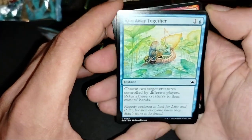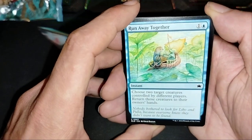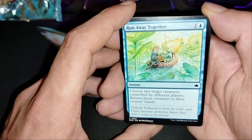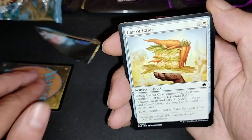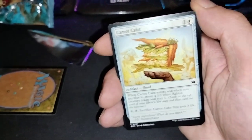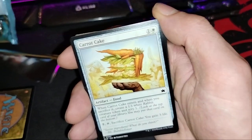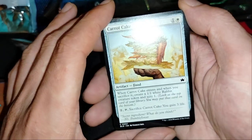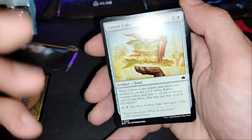Run away together — go, run fools! Just start a case controlled by a different player, return to screener to the own end. Good. Carrot Cake! This is good — Carrot Cake is good.